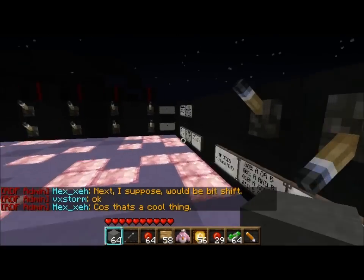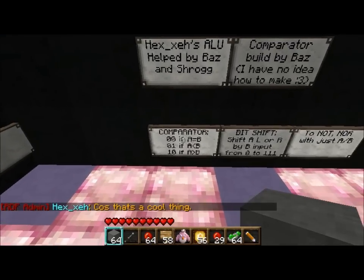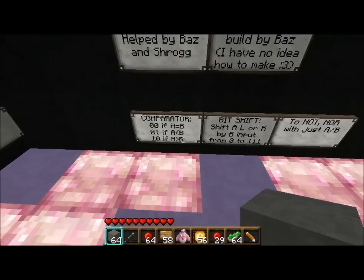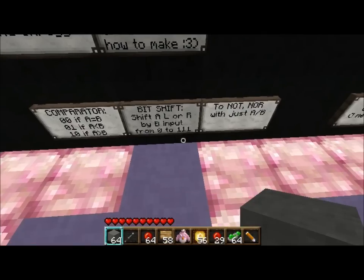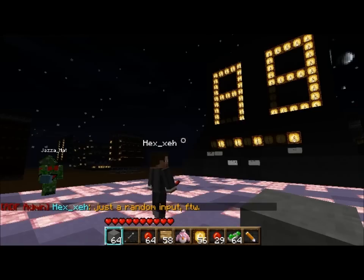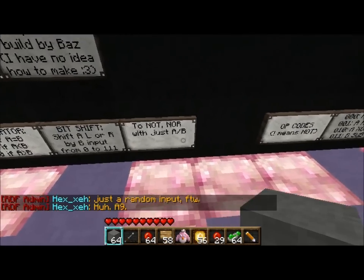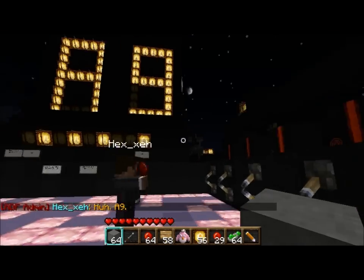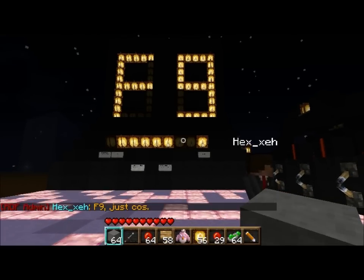Yep, that is a cool thing. While he's doing that, I'll read out the signs. Zero-zero if A is equal to B. Zero-one if A is less than B. One-zero if A is greater than B. Bit shift: shift A left or right by B input, from zero to one-one-one. A9. To NOT, NOR with just A or B. F9, just cause.